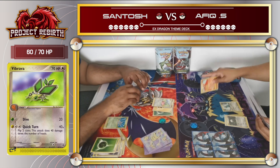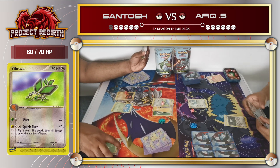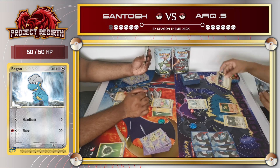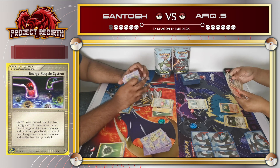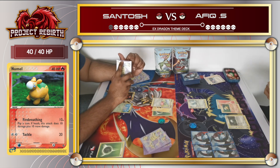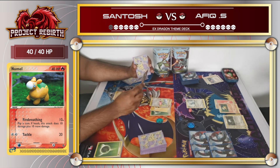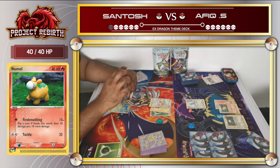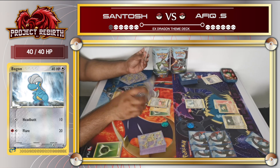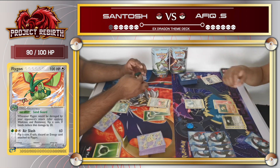Santos got a knockout. I promoted the Bagon, and I used the Energy Recycle System - I can choose either to discard 3 energy from my discard pile into my deck, or choose 1 energy from my discard pile to my hand. I was just charging up my Shellgon. Meanwhile, Santos evolved his Vibrava into Flygon to start ramping up. This is how it is - the first guy who evolves a Stage 2 Pokemon is going to win, that's how slow this format is.